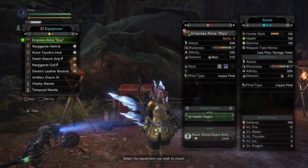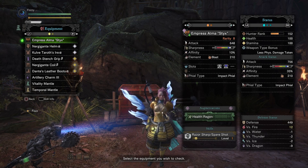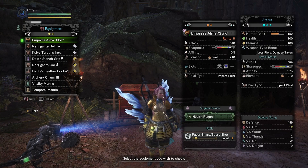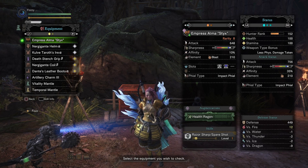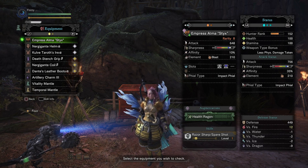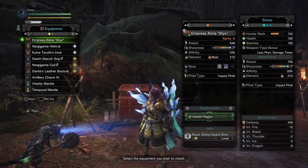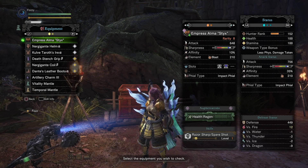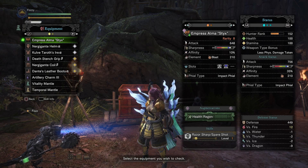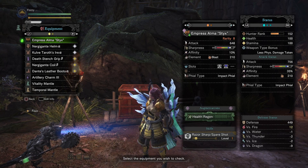We're using the Empress Alma, rarity 8 sword — 648 raw attack, 10% affinity, 210 blast, white sharpness, and two level-three decoration slots. The best part: razor sharp is automatically on this charge blade. The only downside is the raw is a little weaker than most other charge blades, but having 210 blast for a bit less raw, with that 100 flat proc every time blast triggers, more than makes up for it.